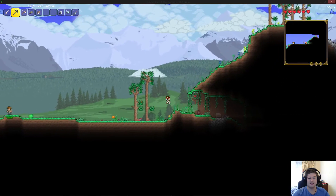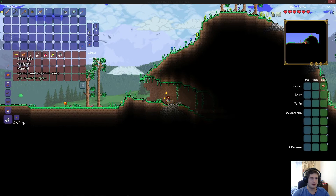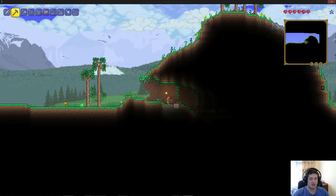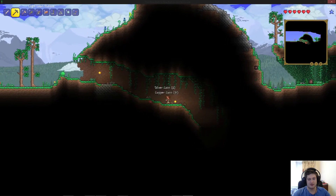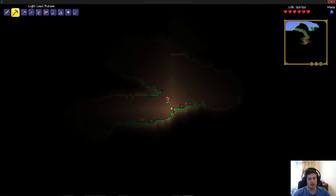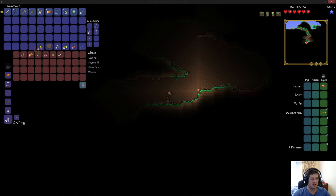Alright, that's enough wood for now. Okay, what else did we get? Some arrows, rope, copper - loot all, take the chest. More chests! What do we got? An umbrella - cool. Switch it for that. A grenade, some copper ore, more rope, more health potions.